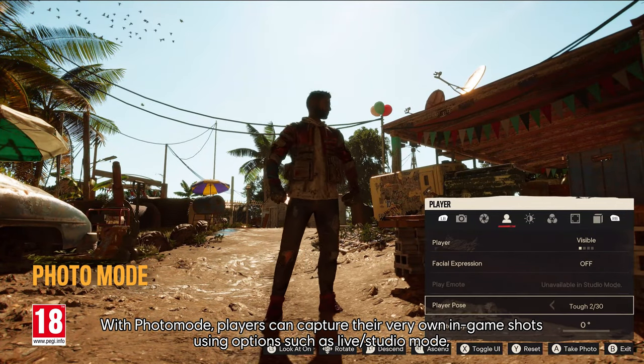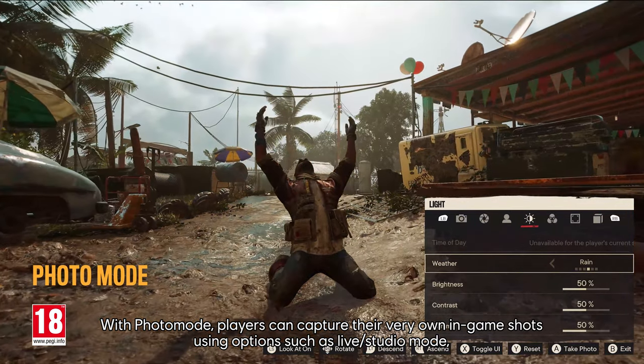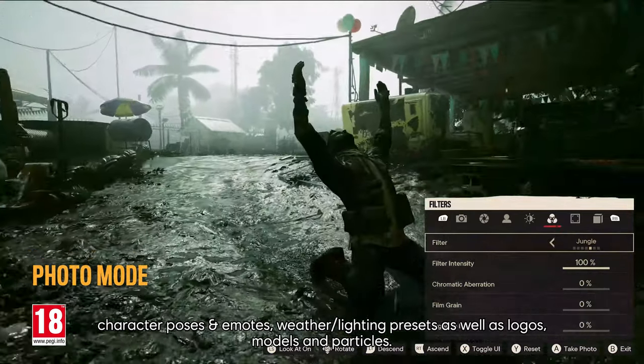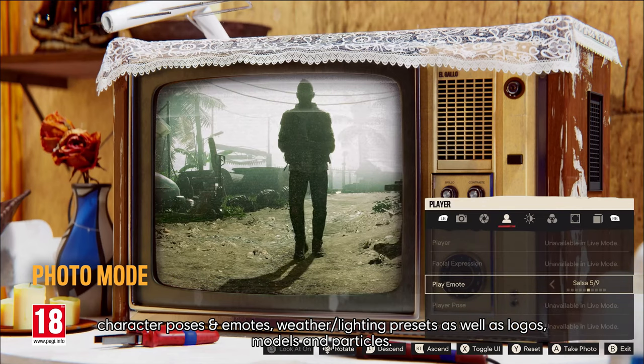With photo mode, players can capture their own in-game shots using options such as live studio mode, character poses and emotes, weather lighting presets, as well as logos, models, and particles.